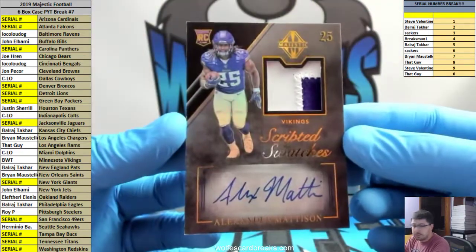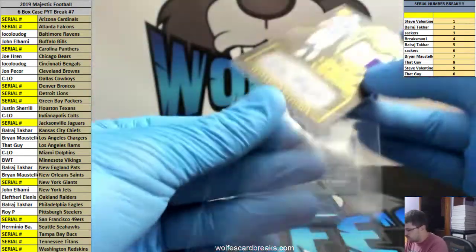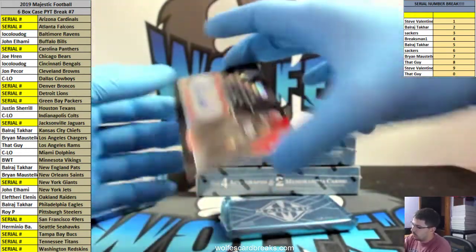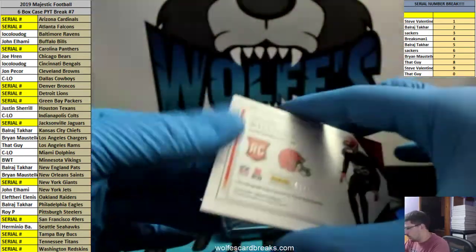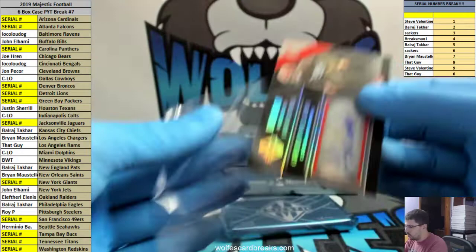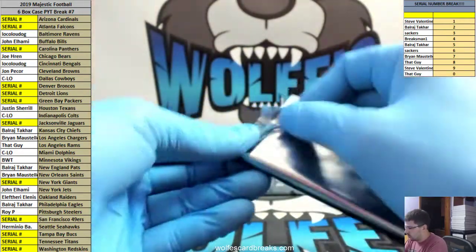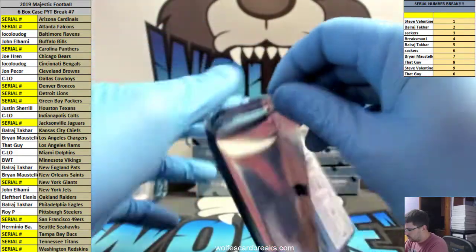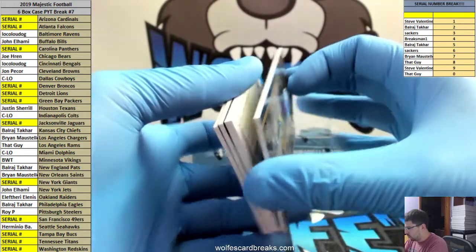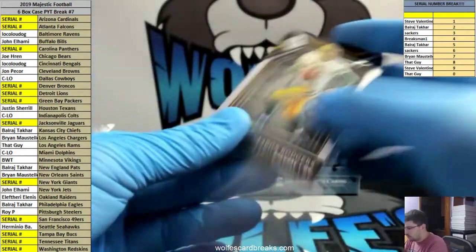RPA, Alexander Madison, Minnesota Vikings, 22 out of 49. And Greedy Williams — this looks like a nice parallel. The 1 out of 25 for the Browns. John P. — Greedy Williams to 25, rookie auto. Aaron Rodgers, 6 out of 19. 6 spot.